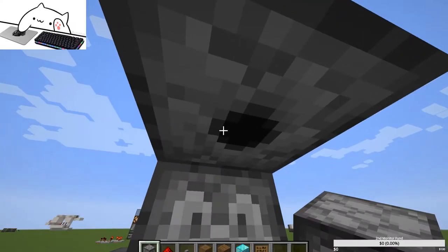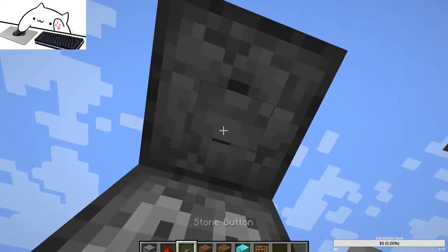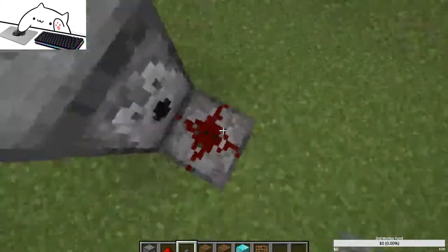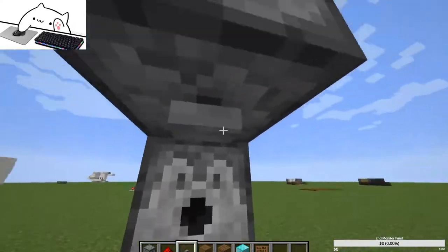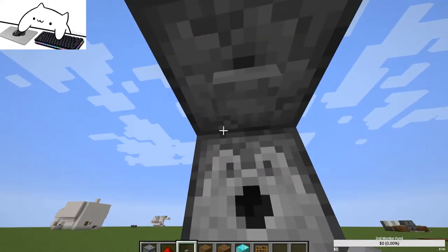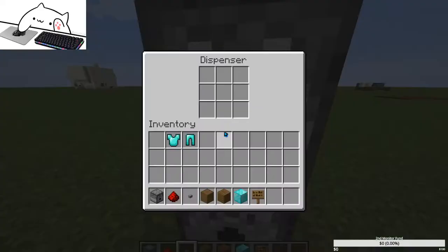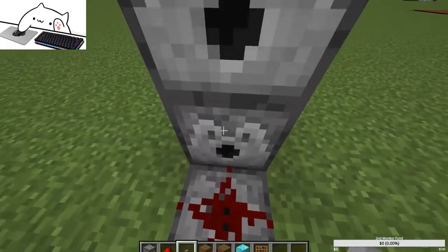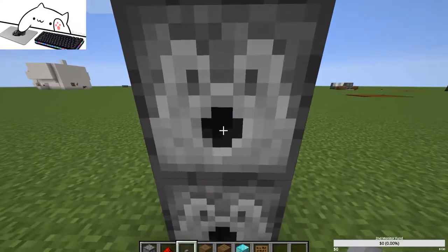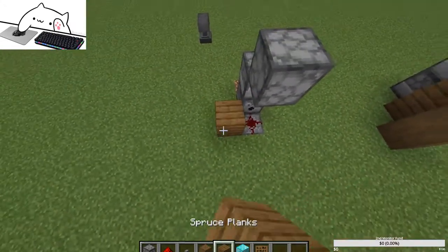The helmet goes on the top one. Once you've done that, you want to place a button right there. Then put the leggings in the second bottom dispenser and the chest plate in the remaining one. As you can see, it works completely fine.